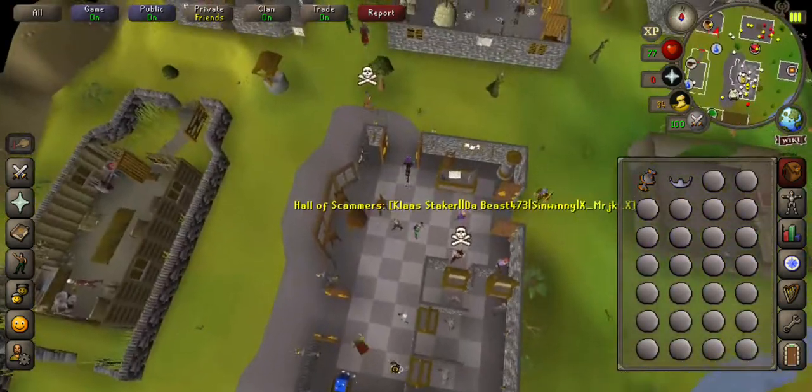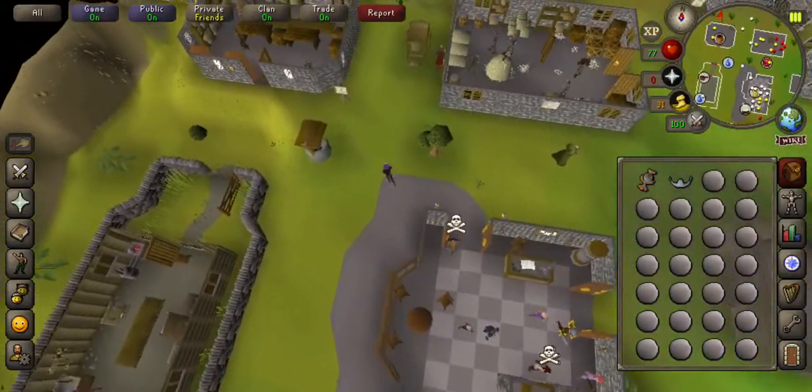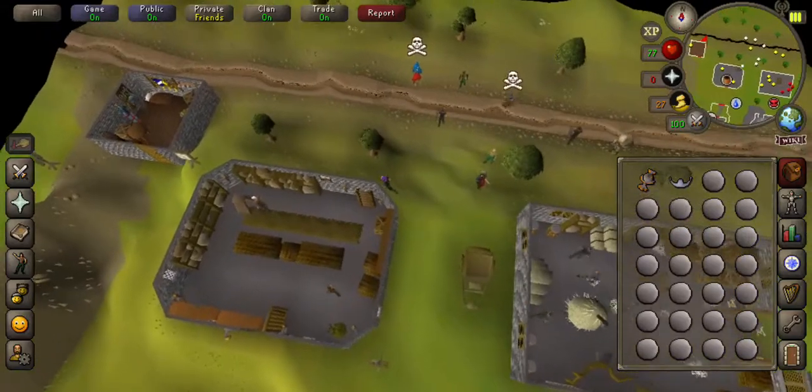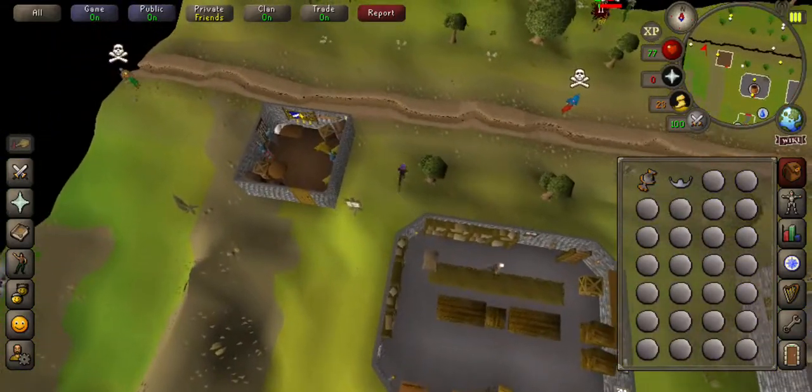Firstly we're going to start off in Edgeville Bank, make your way north-west towards the Wilderness Ditch and keep going west all the way to the end.